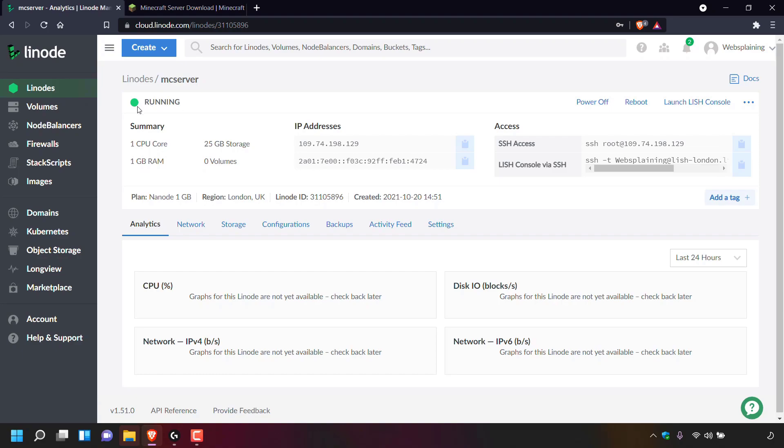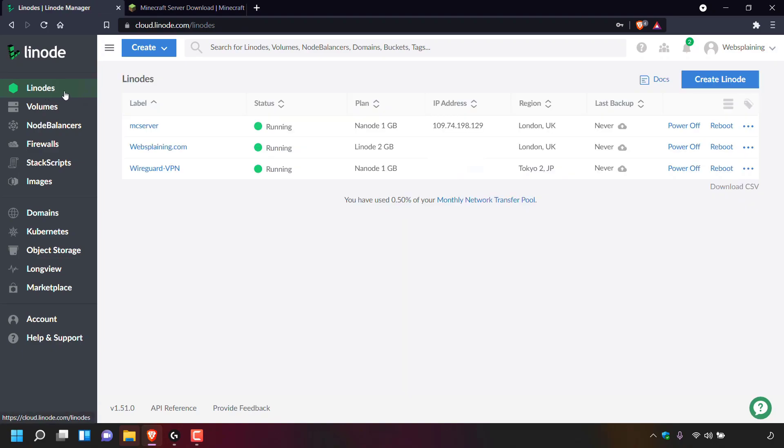The status has now changed from provisioning to running. Once your server is running, navigate to the top left-hand corner and left click on Linode. You'll now be able to see a list of all your Linode servers — our newest server with a label of MC server is now running. We can see our plan, the IP address of our server, the region, and the backup status. To connect to the Linode server we're going to need our server's IP address — in my case it's 109.74.198.129.